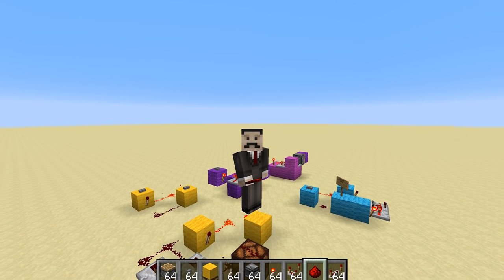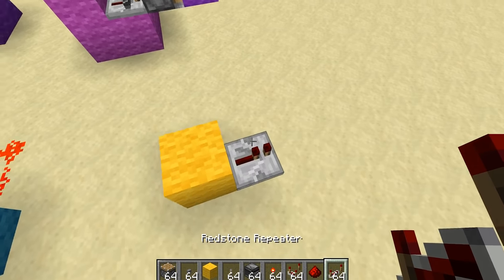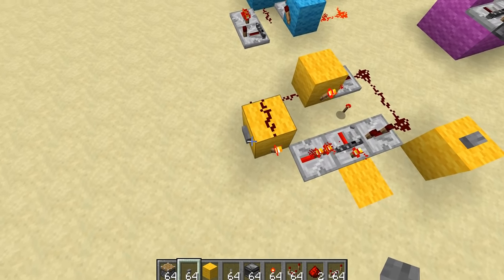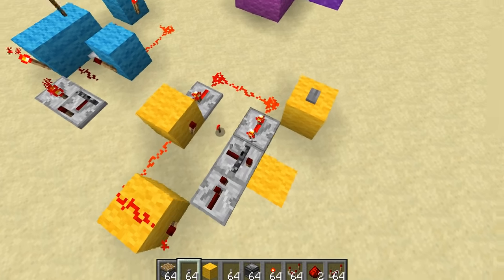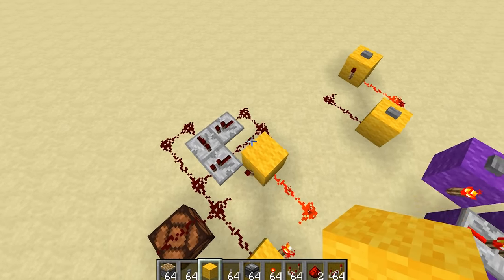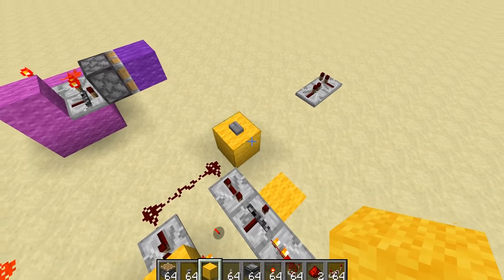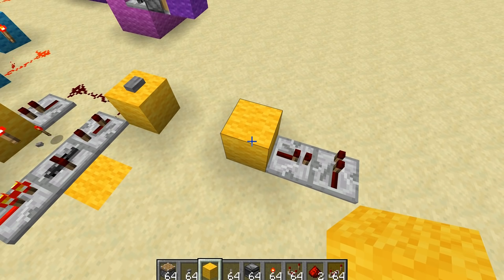All this talk of RS NOR latches and logic has got me thinking — I wonder if you can create an RS NOR latch using locking repeaters. In theory it makes sense. This isn't going so hot. You know, I've been doing this for a few hours now, I've been looking at a bunch of locking repeater designs, and I don't seem to be getting any closer to working out and being comfortable with using them in my own redstone builds. I don't think I could come up with a solution to a redstone problem using locking repeaters.